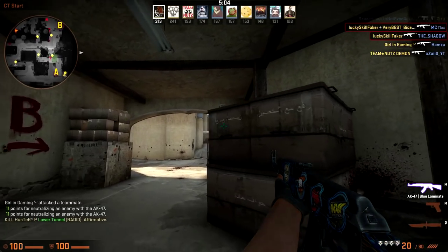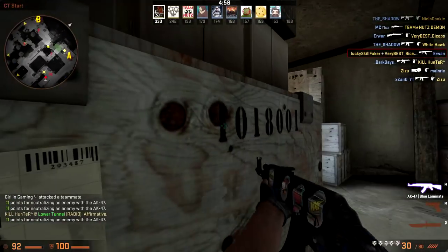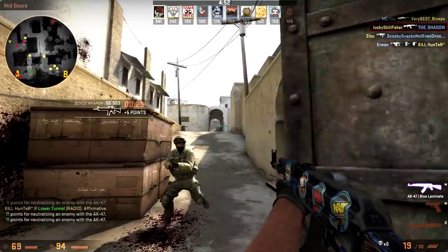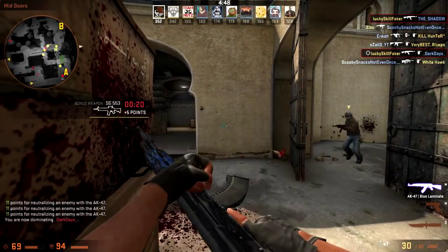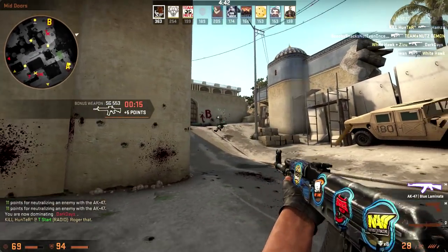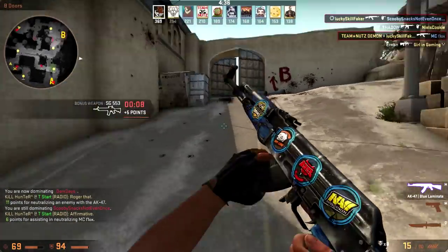Since I switched to this crosshair a couple of weeks ago, I think my spray improved quite a bit. As I mentioned previously, the smaller your crosshair the better you are at pinpointing and getting those quick one-tap headshots, however the bigger your crosshair is the easier it is to spray — it's kind of a mental thing. So when you have a crosshair that's small but expands when you're firing, you kind of get the best of both worlds.